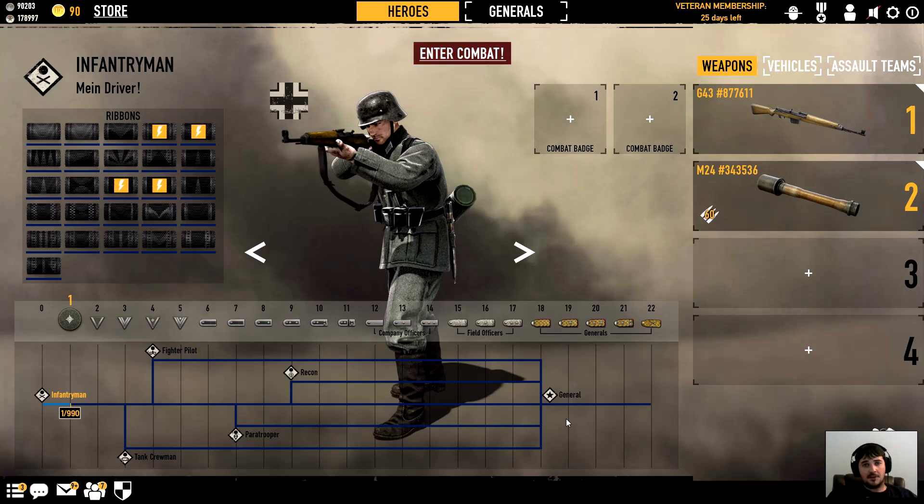Down here is the experience bar. You start as an infantryman at level zero, and as you level up you'll unlock future jobs at the branches that break off. Level three is tank, level four you can become a pilot, level seven a paratrooper, level nine recon. If you make it to level 18 you can become a general, which converts your character into the war aspect of the game only — his badges and perks are converted to make his assault team stronger. Leveling up also unlocks vehicles and weapons. When starting out, don't worry — you'll slowly get into how things unlock.